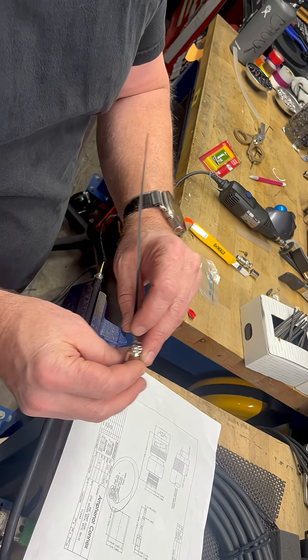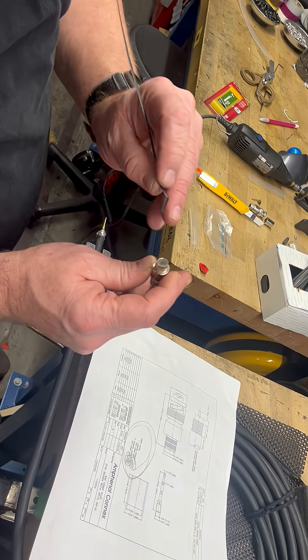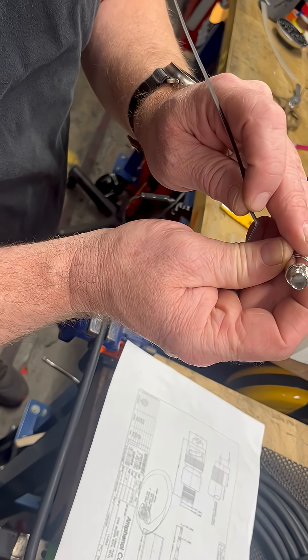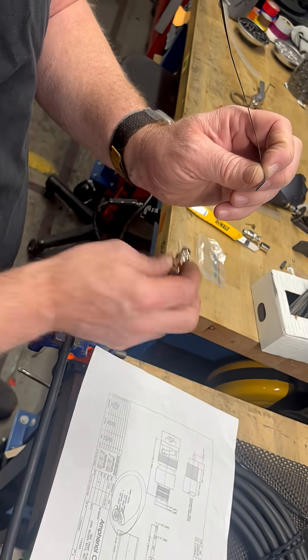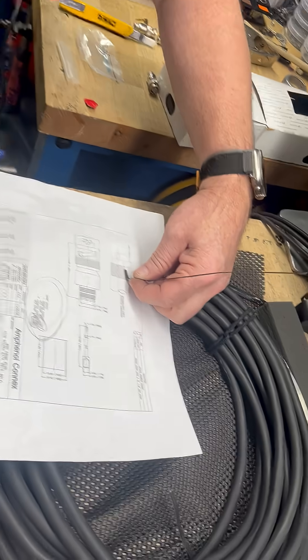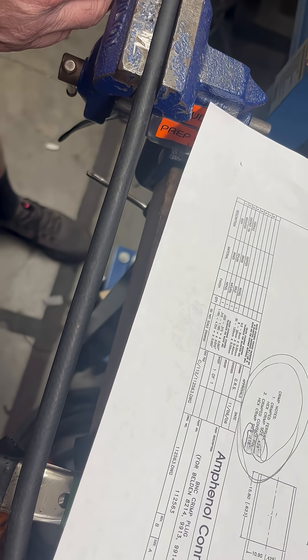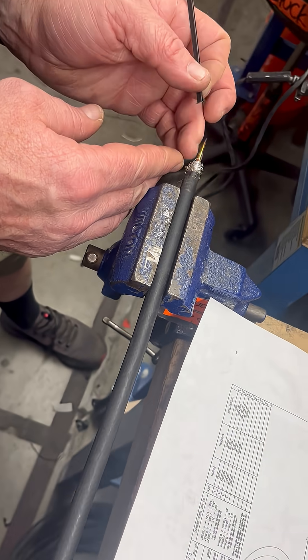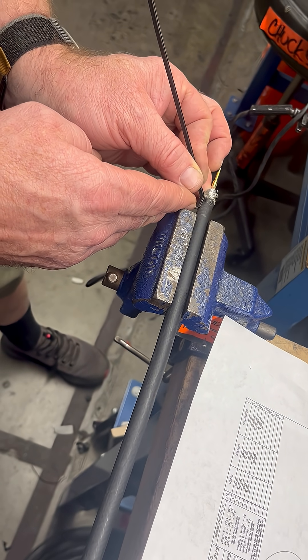This is a redneck cheat code. I need to know how much of this center core is exposed before it runs into the edge of the isolation — I need that much exposed. Not to scale, so see, that is the correct amount before it butts into it, but I need more shield, so I'm gonna come to here.